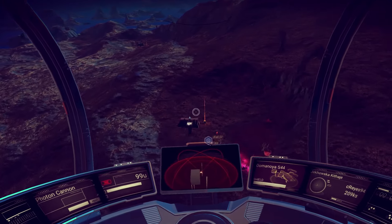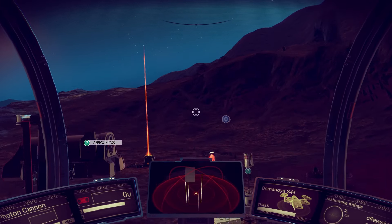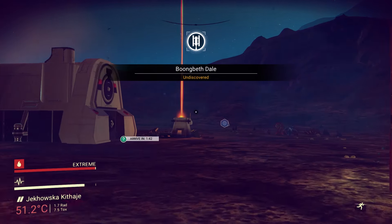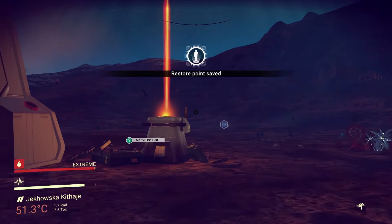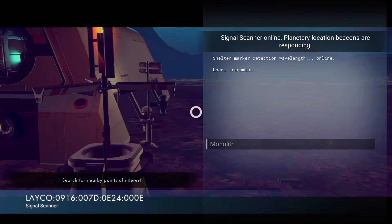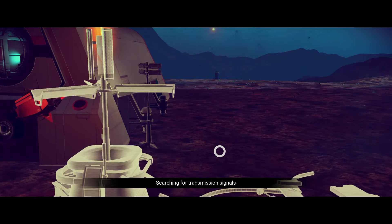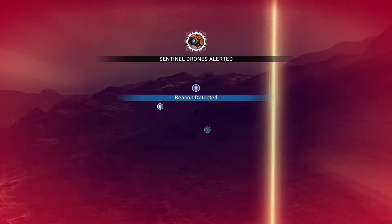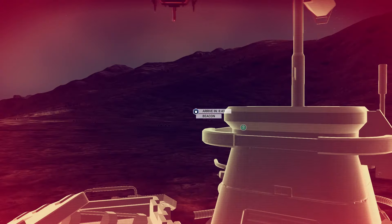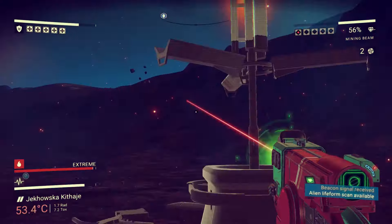We're gonna fly around and try to find a beacon — the beacons are the little pillars with orange lights. Actually, here's one, and there's one over there as well. So we're gonna get out of our ship, go up to the beacon, and this guarantees a crashed ship. Watch this — I'm gonna use our bypass chip and we're going to go for Transmission.